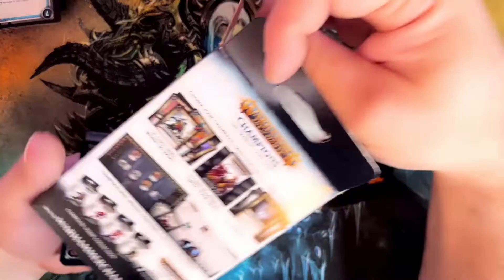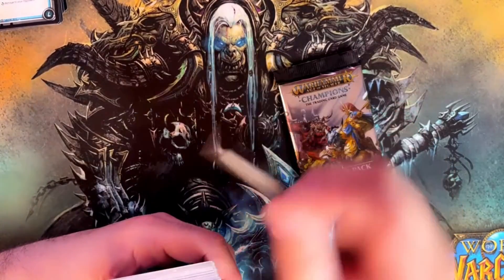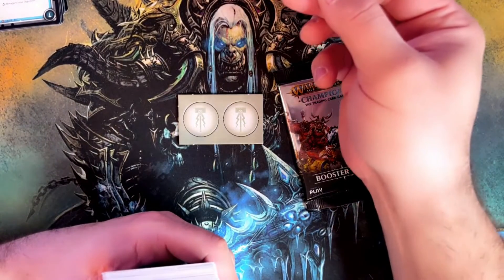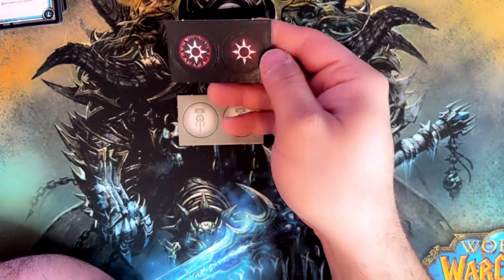What we're looking for, just to be sure — Storm Forge. Tokens. Oh, they're pretty! They have a back to them that's more pretty than the front.